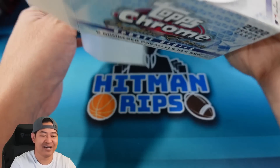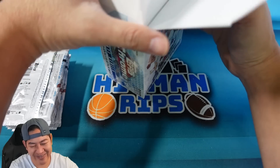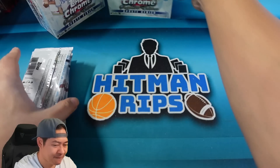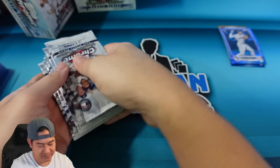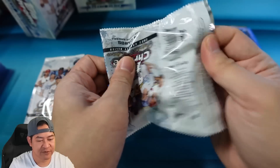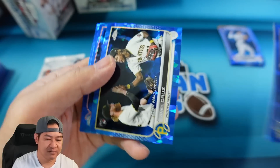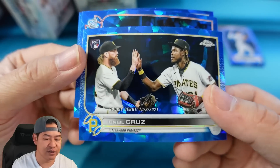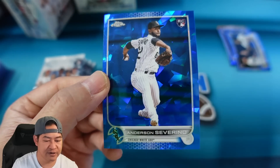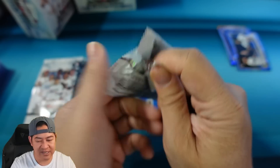I was just telling you guys how great this product was, and in the first box we were missing a color. Let's see if we can get two colors — maybe an auto — in this box. Here we go. First pack, second box. Looks like that's an O'Neill Cruz debut right there — one of the guys you want. There's a Franco and a Severino on the rookie.